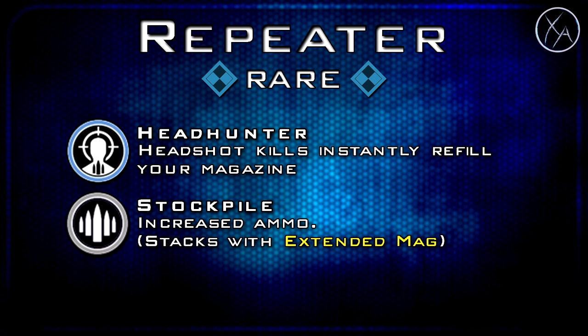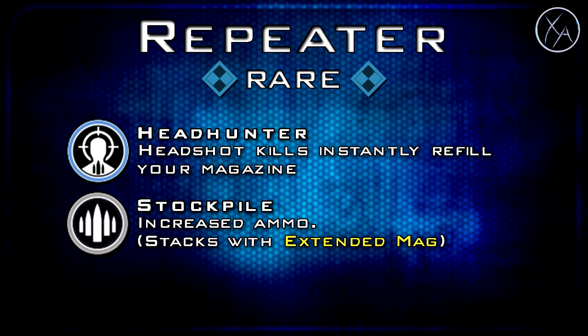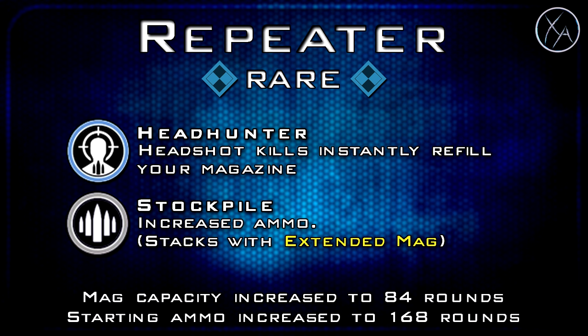Moving on to our next variant — this one's rare and it's called the Repeater. It gives you Headhunter as well as Stockpile. With Headhunter, headshot kills will instantly refill your entire magazine, which is an excellent perk especially for an LMG since they take a little longer to reload. Stockpile gives you increased ammo and stacks with Extended Mags, taking our magazine capacity up to 84 rounds and total starting ammo up to 168 rounds.